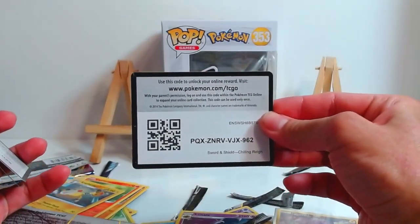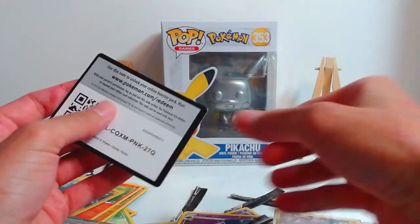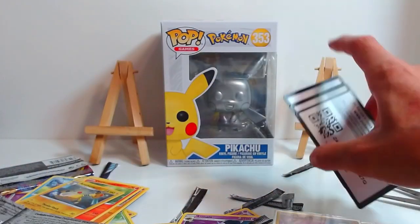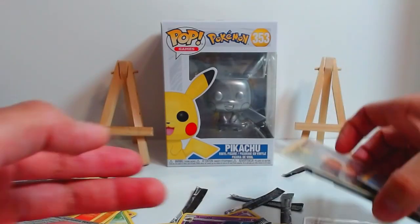So we have here our full-art Professor's Research, our Surfing Pikachu surfing the waves, next we have our Luxray Level X, then we have our Tornadus — Mr. copy-and-paste Genie — our Sashian, our sword boy who fainted out of excitement out of these packs, then we have our dark Gyarados, and we have our Pikachu. To celebrate this, I shall give you guys the Chilling Reigns code, the Vivid Voltage code, and our Battle Styles code to three lucky winners.